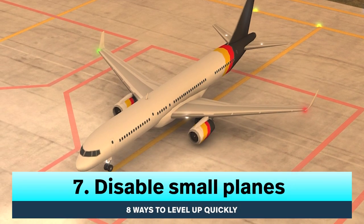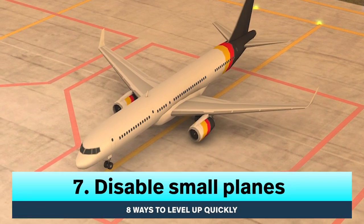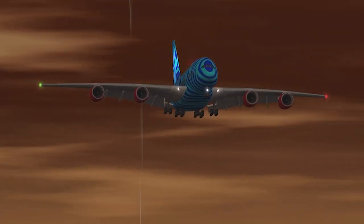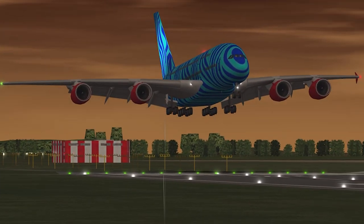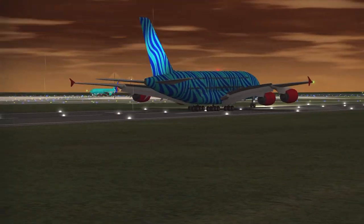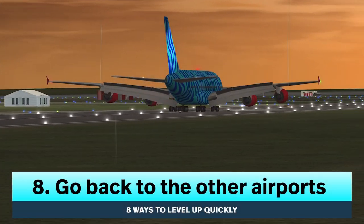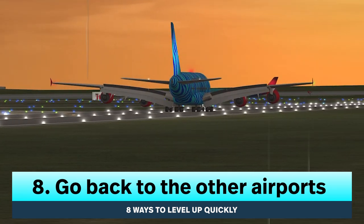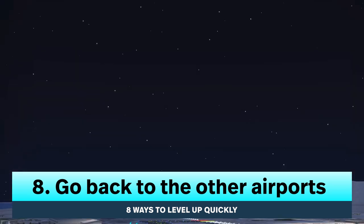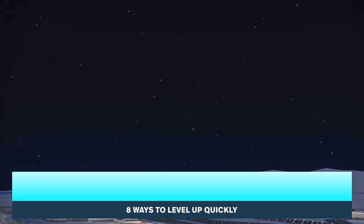Number seven, disable small planes once they are coming too often and you can readily handle medium, large, or extra large planes. Number eight, go back to the other airports. You want to play a little of each airport when you can, so that way you can aim to get the gold planes.